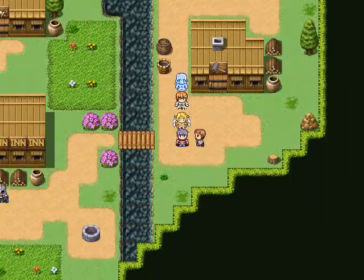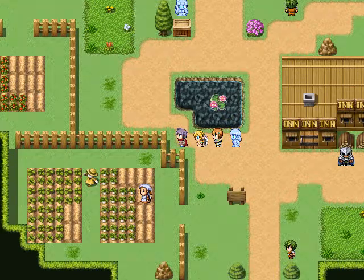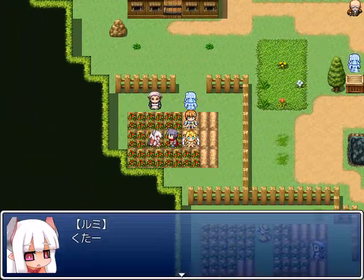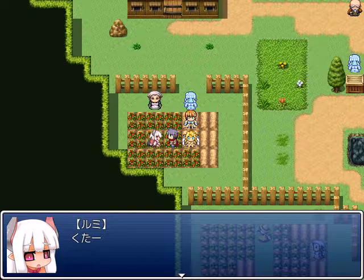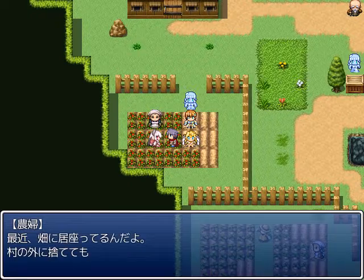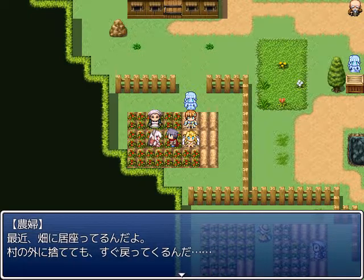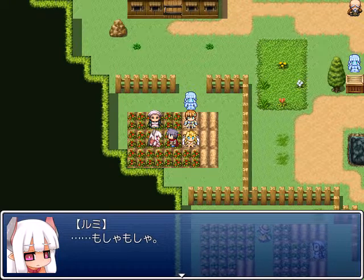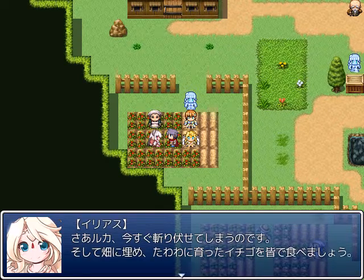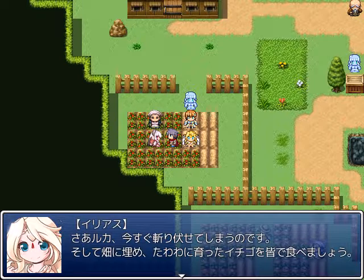Razzaro can tell you his version of various events that have happened around here as well. Here's a defining moment for Ilias — we've got another imp off in a garden, just laying there. The gardener will ask us to try and do something about her, because anytime she throws her out she just comes back and eats strawberries on occasion. Ilias's idea is to cut her up into bits, sow her into the garden, and then eat the strawberries that grow there.